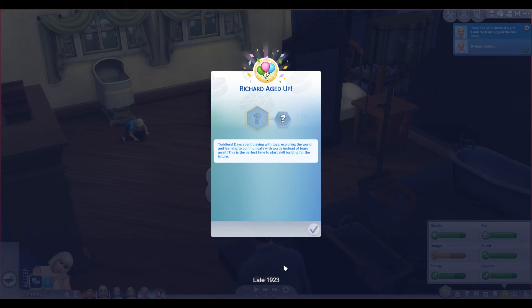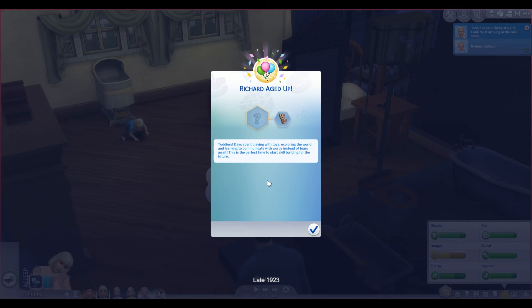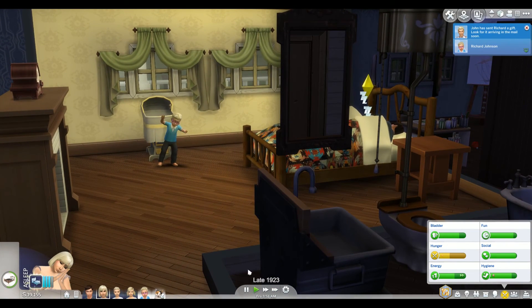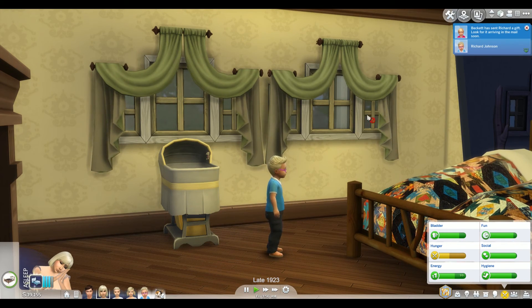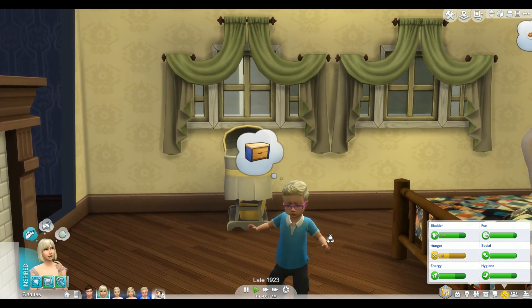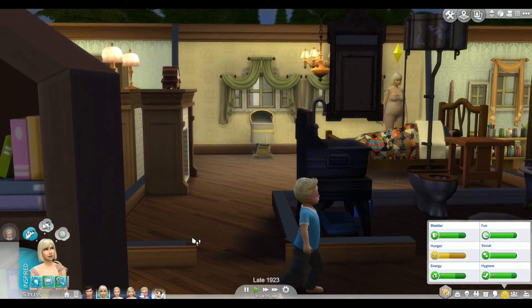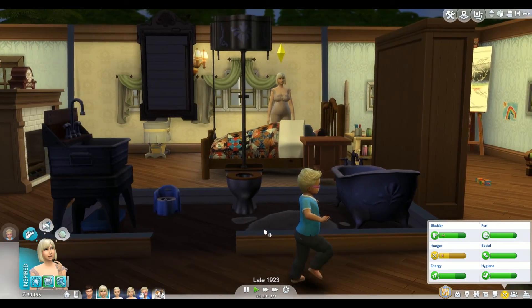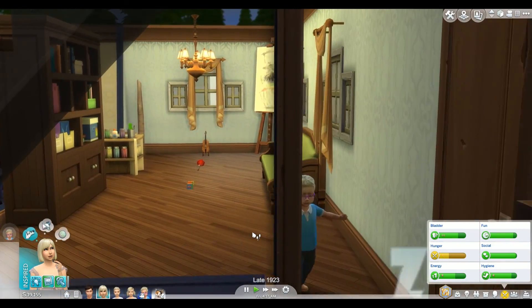And here he goes — he has just aged up. We need to figure out what his trait is going to be. Little Richard has generated the clingy trait, so he's going to be a bit of a clingy toddler. He aged up with glasses — that's so cute. I wonder, would kids have worn glasses back then? I'll have to look into that. He has a lot of gifts — we should check the mail. I will research to see if kids would have worn glasses back then, but if they would have, I will totally keep him in glasses. Not hot pink glasses, but glasses nonetheless. And I'm so entertained that all of these children have blonde hair — none of them have their daddy's brown hair.